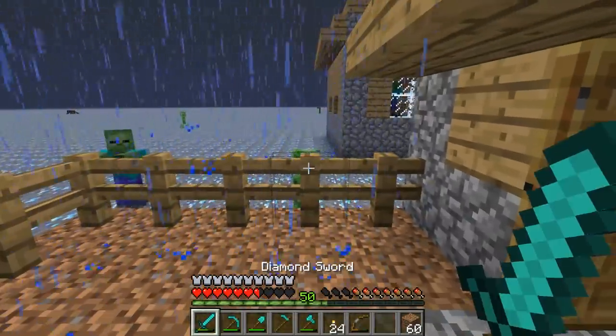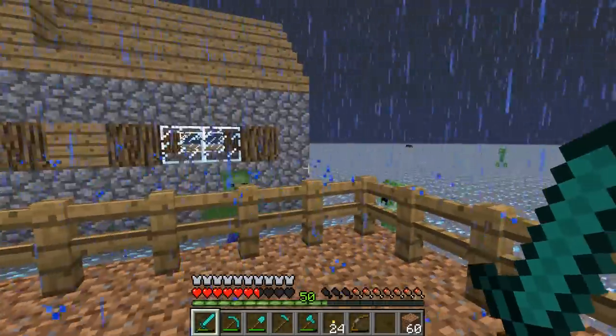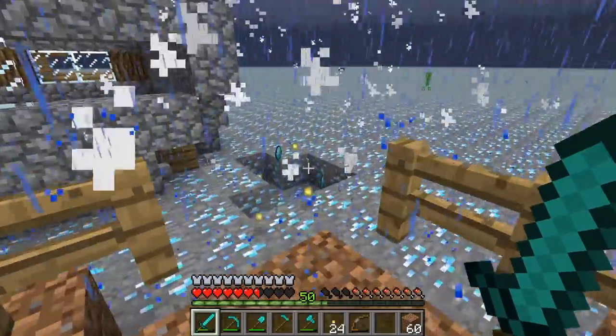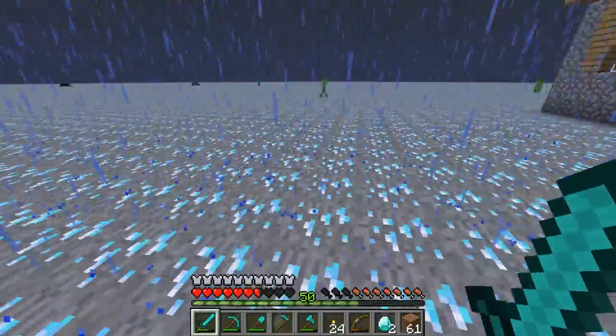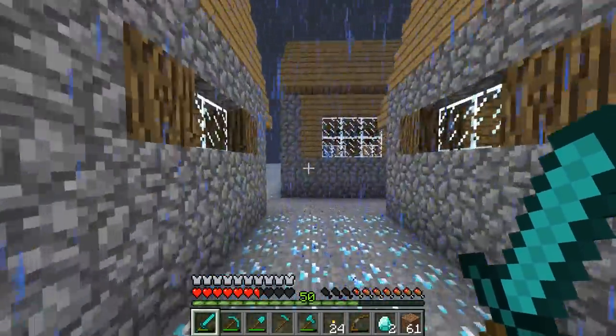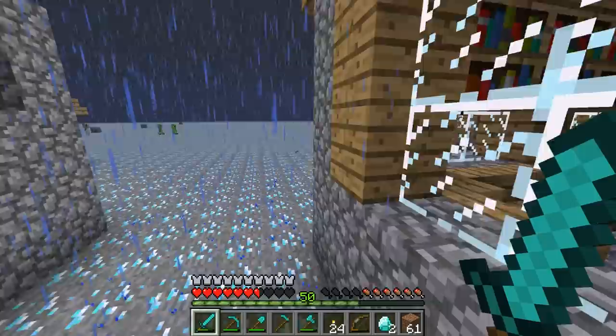Let's put the fence down right here. The creeper can explode from there. Let's go ahead and get some diamonds from there if we ever need some. Doesn't look like we have any diamonds in that chest.